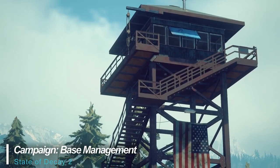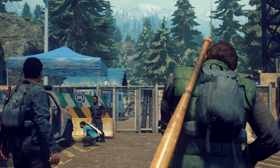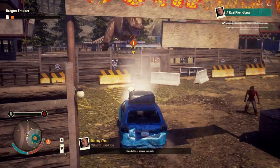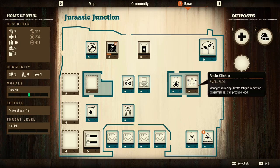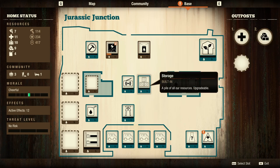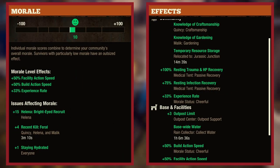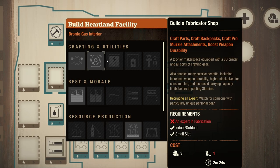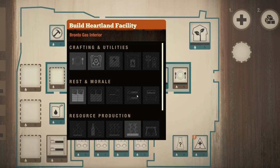One of the most interesting game mechanics involved in growing a community is base building and management. You'll have a choice of quite a few options, from cement factories and dinosaur-themed gas stations to anything in between, each with their own unique perks and free spaces from which to build and customize. One important aspect of base management is balancing materials needed to keep your community running, from fuel, food, and medicine, to gas, repair kits for vehicles, and ammunition for defense. You'll build facilities that allow for running water and electricity, sleeping quarters, guard towers, lounges, and gardens, among a few of the choices.